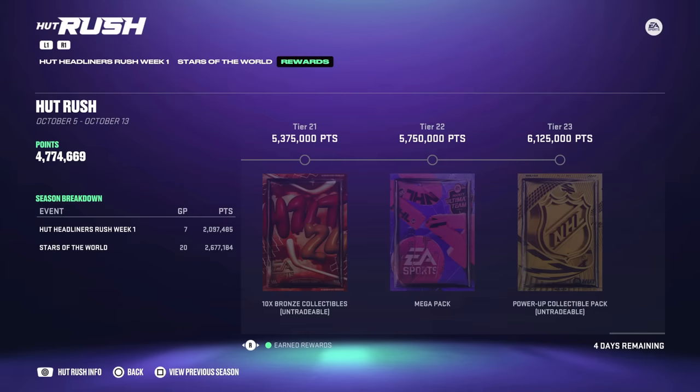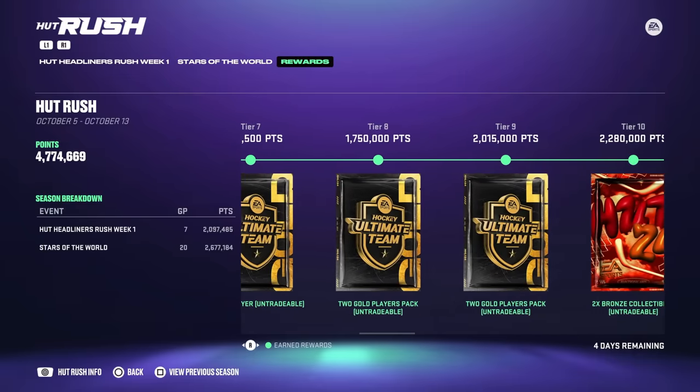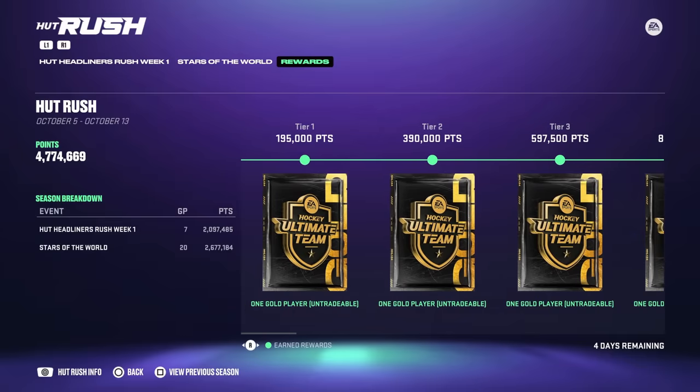Also, the mega pack is huge for no-money-spent players because it offers so many cards you can use towards team builders, icons, X factors — all of that. It is definitely worth grinding. The one-off cards you get throughout early on actually add up. You end up with 17, which is essentially half an icon. Those can really help you out.